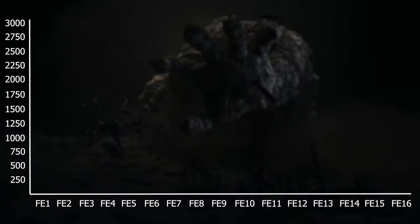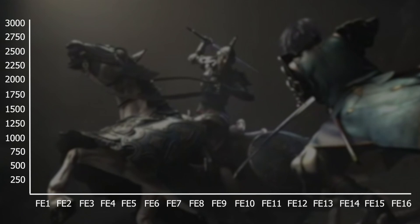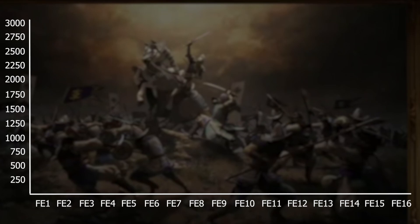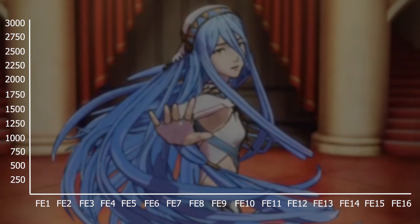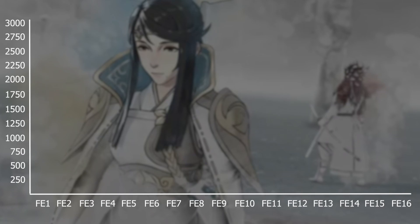For this I included the main story, Gaiden chapters, and paralogue chapters, and I only counted the initial enemies on each map, although there are a few exceptions we'll get into later. I also included route splits, however I did not include any reinforcements. I didn't include any DLC, and all this is because I just wanted to try to find a set of rules for a fair comparison.